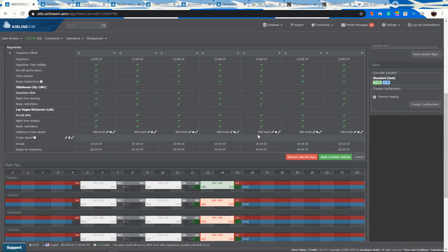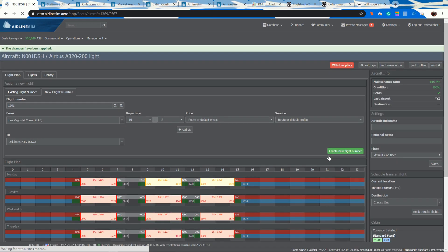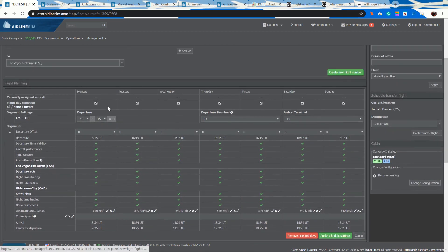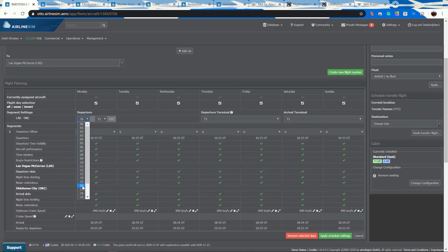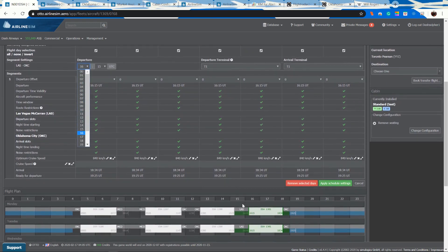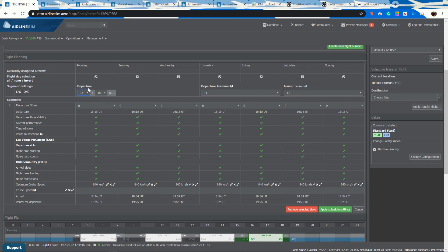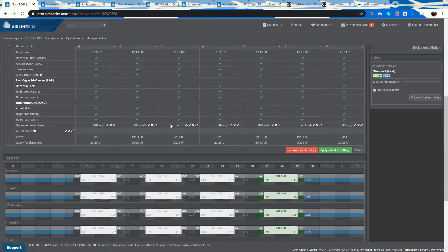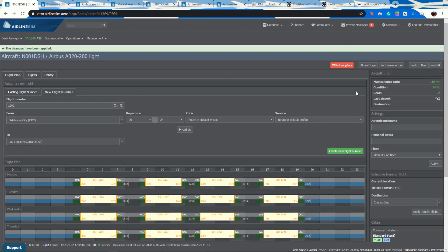Oklahoma City to Las Vegas isn't that far. We now have Oklahoma City to Orlando, Orlando back, and then eight hours later at 21:00 is what we want to put in for the next eastbound departure. You'll notice our maintenance number goes down again as we add that next flight — that's expected as we fill the schedule.